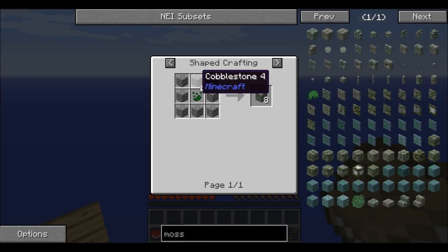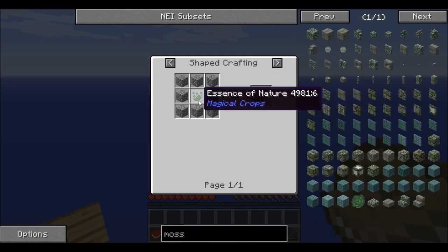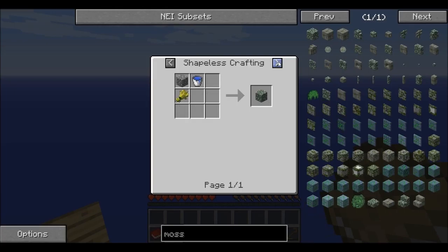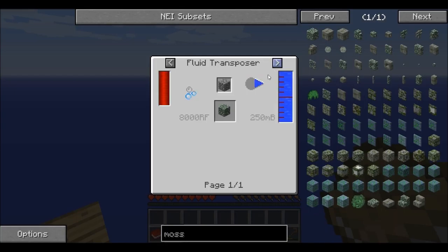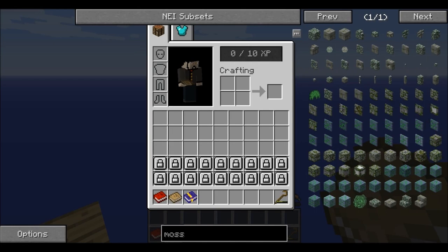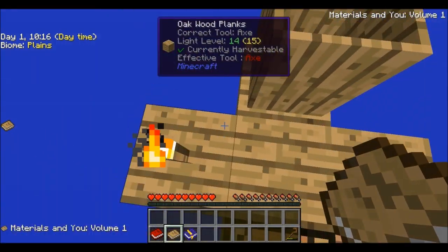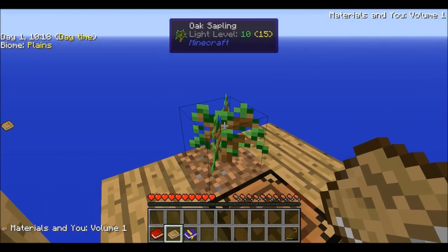Moss stone, essence of nature — not the easiest to acquire in this mod pack but still pretty good. Water bucket, wheat — that's an interesting recipe. Fluid transposer — gotta love the fluid transposer, though it takes some resources to make. The tree — my goodness that tree! Come on, grow I tell you, grow!